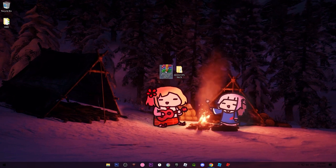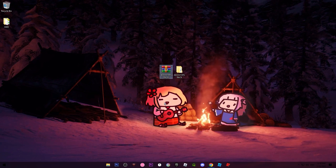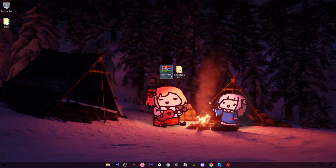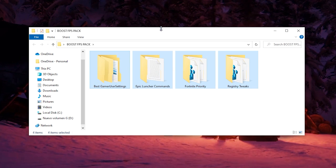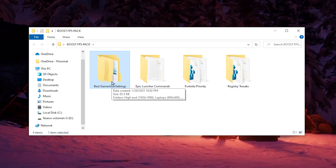Here's the boost pack — just click on Download and it will start downloading. Make sure you have WinRAR before you extract the file. If you don't know how to install WinRAR, there are a lot of videos on YouTube. You can also use 7-Zip, but I recommend WinRAR. Extract into the 'Boost Pack' folder and open it. As you can see, it's only four steps — don't worry, it's really simple and easy.